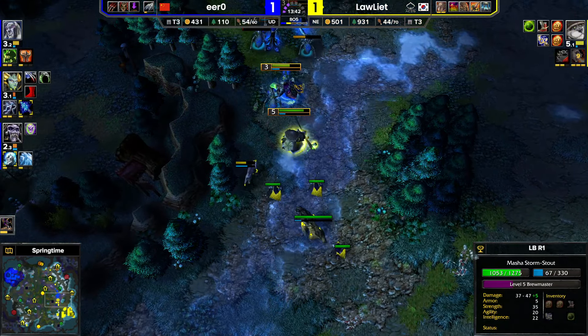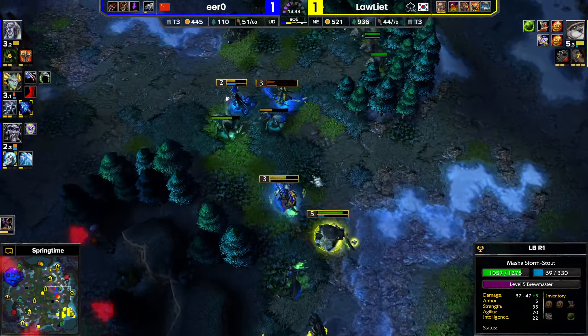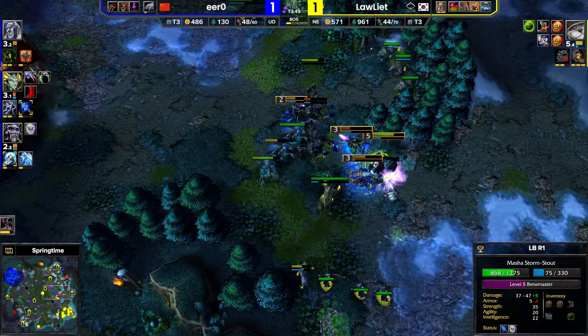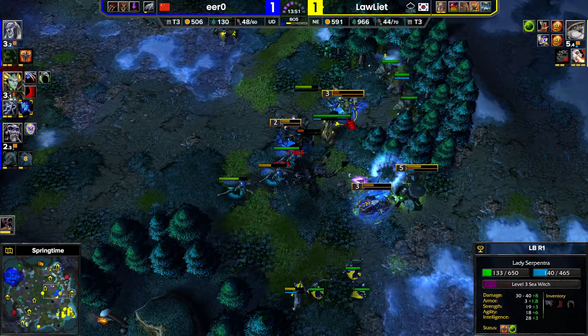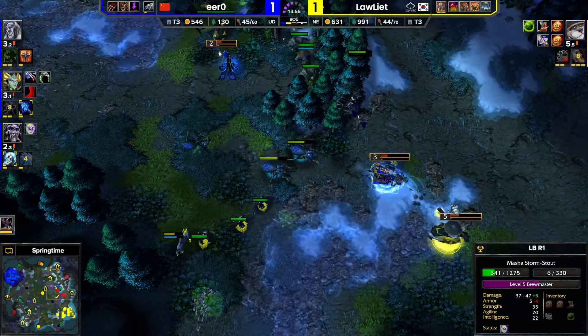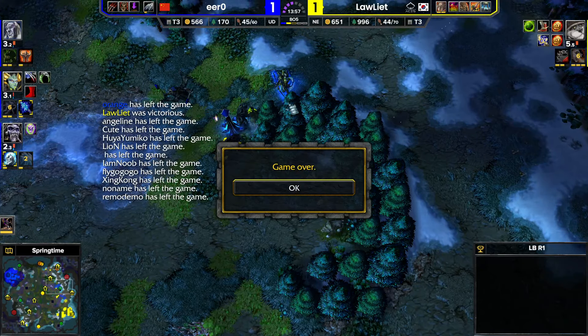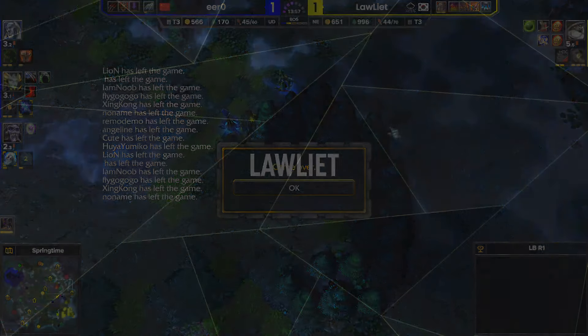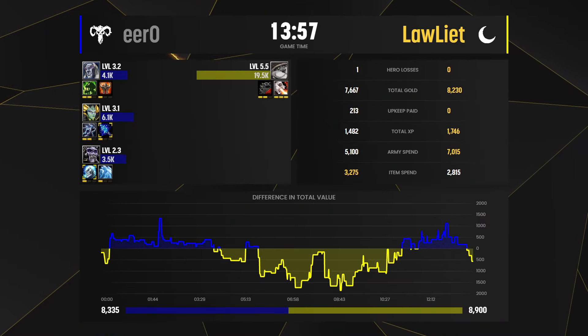Got two more Breaths of Fire — there's one. And now time to find some kills maybe. Look at the Bear up here — gets a statue as well. One more Breath. The Naga almost caught by the Breath — almost clipped her. And the Lich as well. 1-2-0 leaves the game. GG. Lorelight wins with the Panda first.